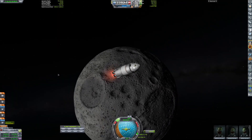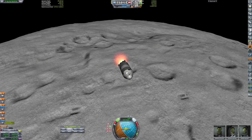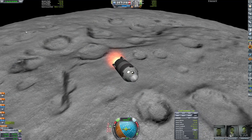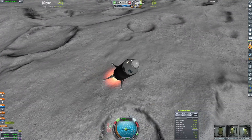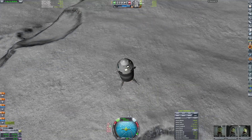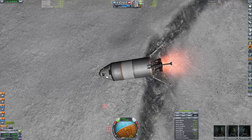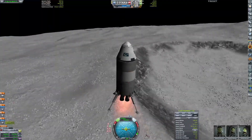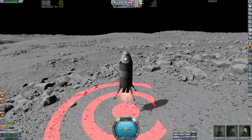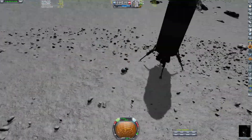Jeb and Bill are dead, and that is why we're on this mission right now with Valentina, Leonid, and Rafed Kerman. They are returning a memorial plaque to the surface of the Mun celebrating the life of Jeb and Bill Kerman. It was a sad loss — Valentina herself was almost wiped out by this incident with the X3, and as a result we are retiring the X3 as an SSTO.